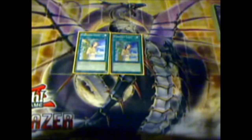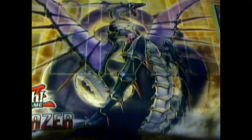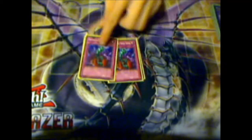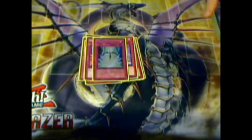Two Forbidden Lance to protect your guys. Double MST, Heavy Storm, Dark Hole, Monster Reborn — your staples. For traps: two Compulsory Evacuation Device, two Fiendish Chain, two Bottomless Trap Hole, two Torrential Tribute, two Mirror Force, and one Starlight Road.